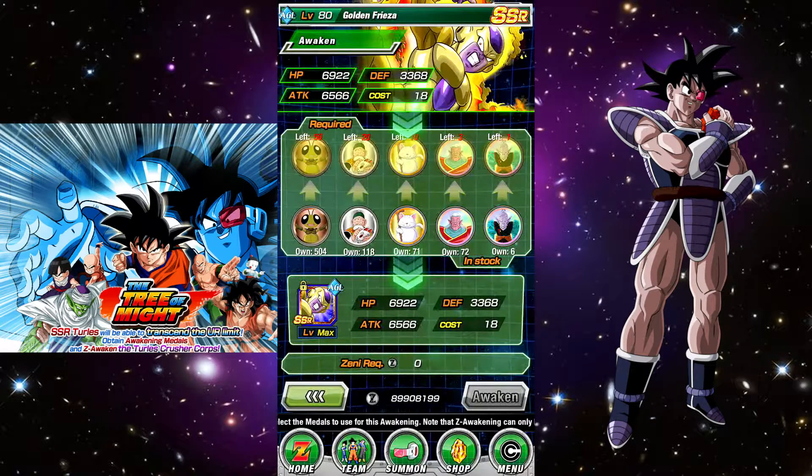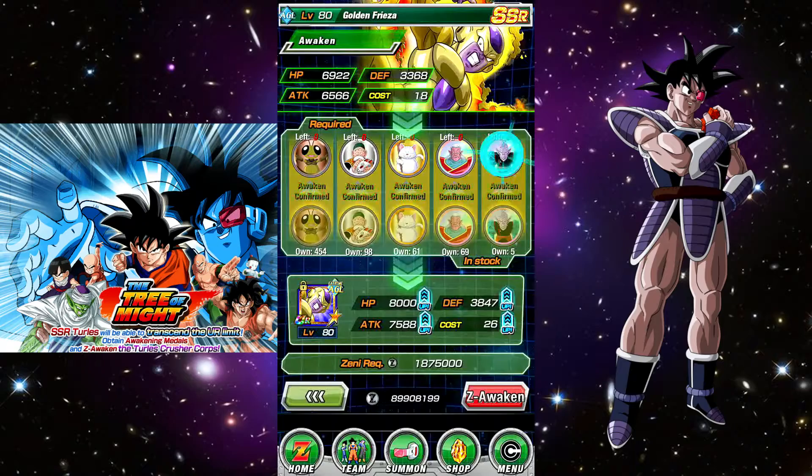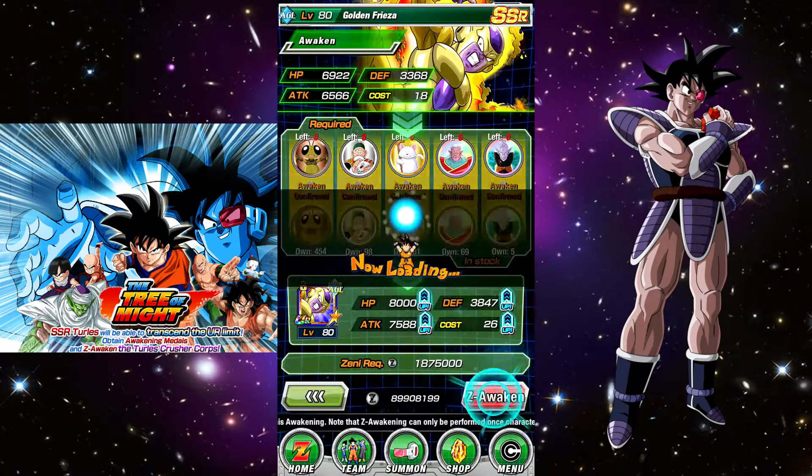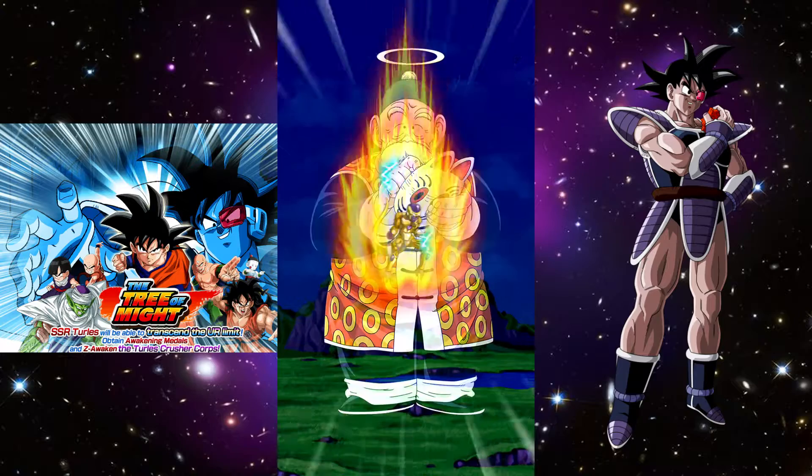I've used a lot of Dokkan medals — I'm down to six Old Kai medals and about to go down to five. I had to use a bunch of them for my super strike cards, awakening Chilled and King Vegeta and such. It sucks but we've got to do this, we've got to get stronger. This is a huge boost to Golden Frieza's stats.